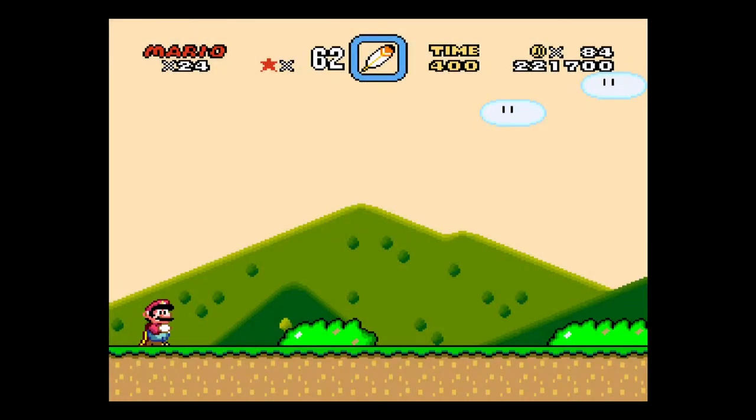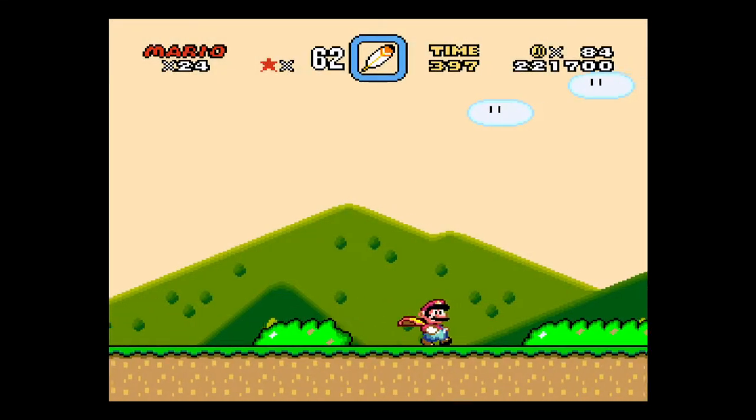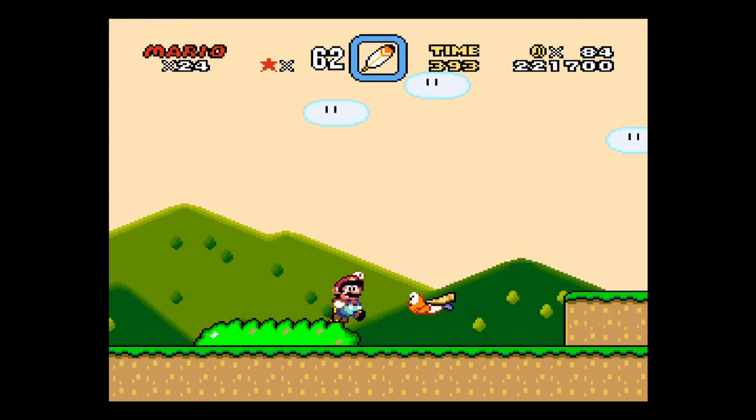You can go into Donut Plains 1 here. Remember this first guy — we can stomp on him and he can give us a feather here.